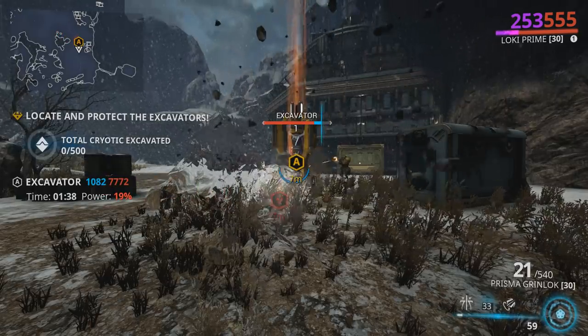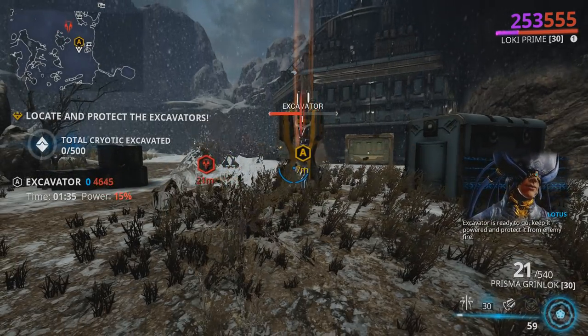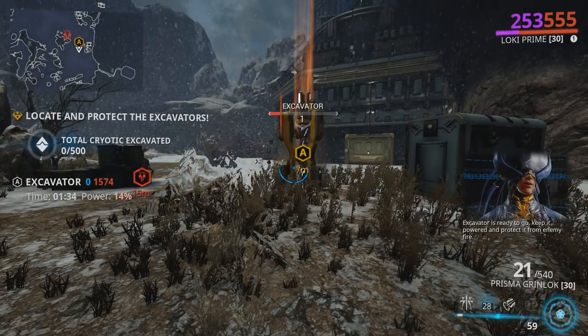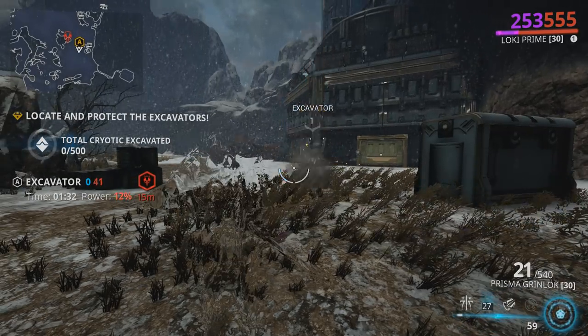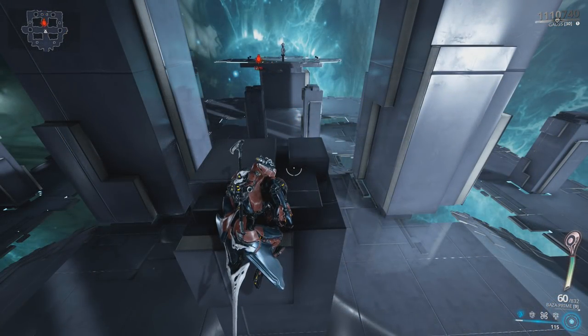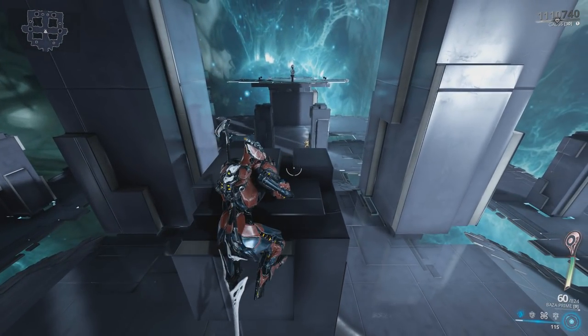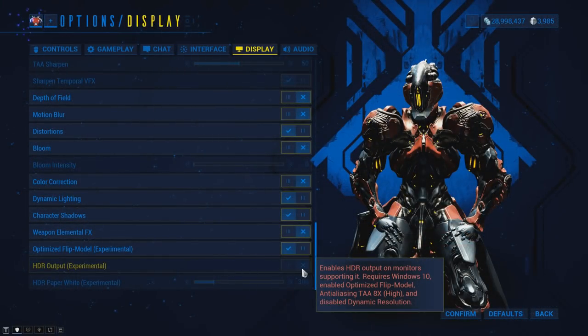Excavator health and shields now scale using the same formula as mobile defence terminal scaling, and shield regeneration will be a percent of health rather than a flat value. Grenades now have markers to show their positions, and you can shoot them mid-air as well as use Saryn's Molt to remove an attached grenade. The game's max field of view is also now at 90.